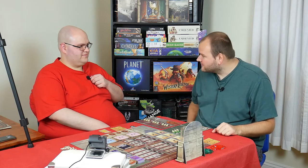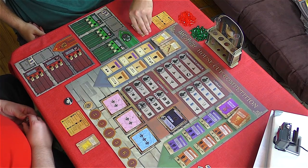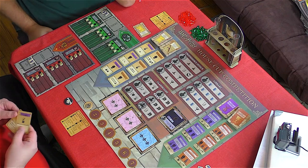Let's get playing. The first player in this game is the person who most recently went to school, which is you. You have Harry, Ron, and Hermione. We both have our two knowledge tokens and our two lessons. I'm going to go straight to Charms — because when I think of Ron, I think of Charm.